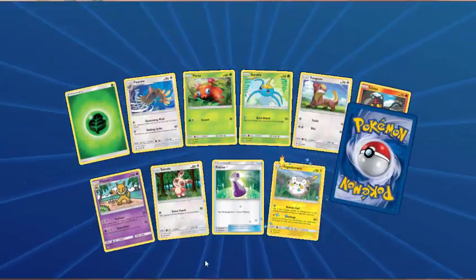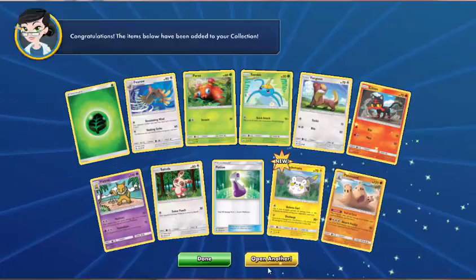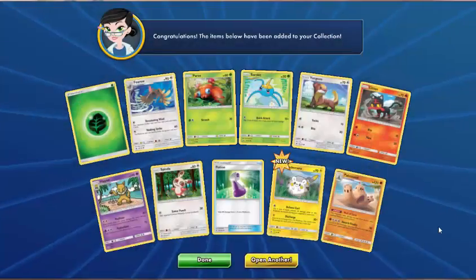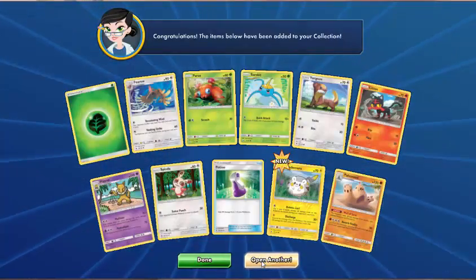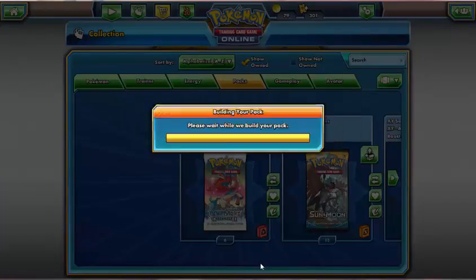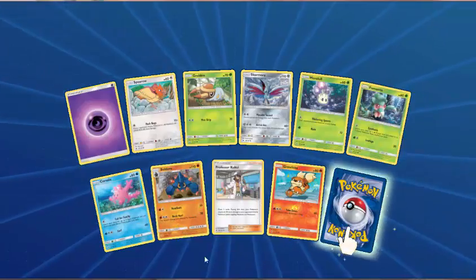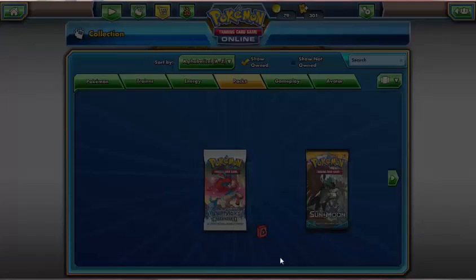Grass Energy, Ferow, Paras, Surskit, Yungoos, Litten, Hypno, Spinda, Potion — Reverse Togedemaru. And Palossand — how many of these have we got now? Six Palossand. I suppose that's not that many when we consider we've had 119 packs total and we've probably opened about 100 by now. Psychic Energy, Spheal, Grubbin, Skarmory, Maulol, Fomantis, Corsola, Boldore, Professor Kukui — Reverse Growlithe. And Toucannon.